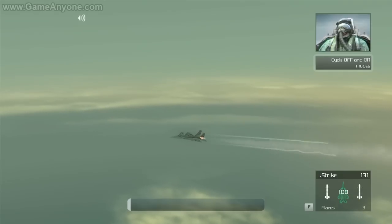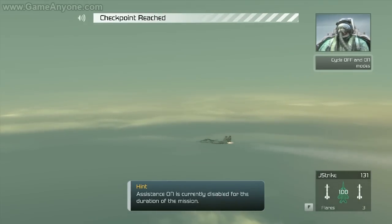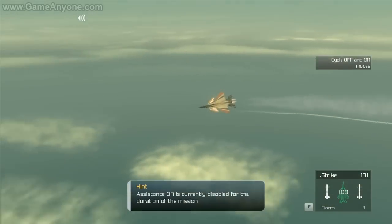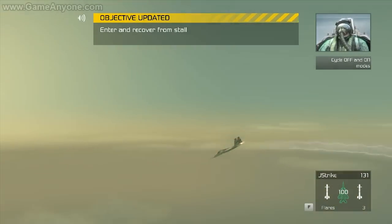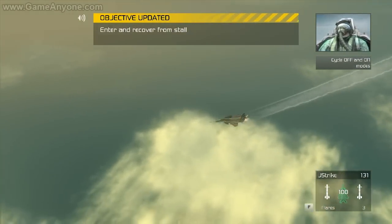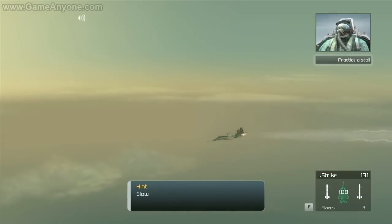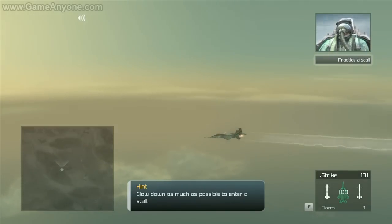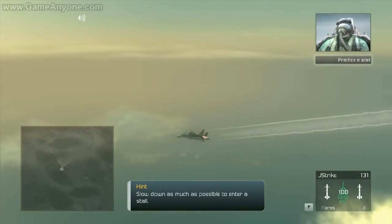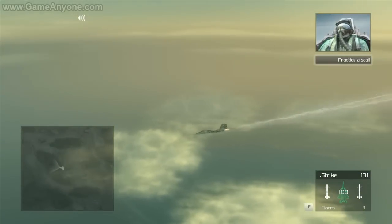I'm going to disable your limiter switch for this next exercise. For the time being, you're stuck in off mode. Ready to try something potentially fatal? We're going to explore the perils of flying in off mode. When your plane drops below a certain speed, it will lose aerodynamic lift. You know what happens then? You go into a stall. Your plane becomes unresponsive and falls like a rock. Now I want you to slow the plane down and put it into a stall.